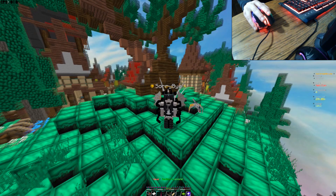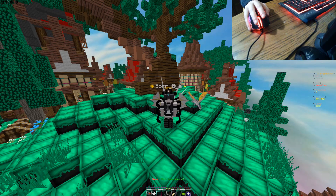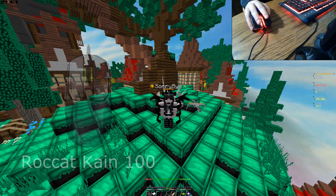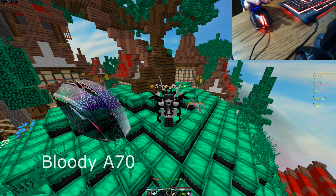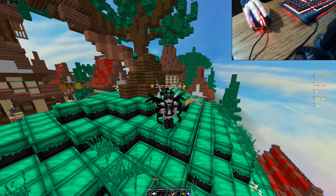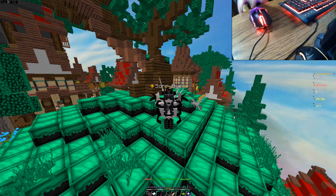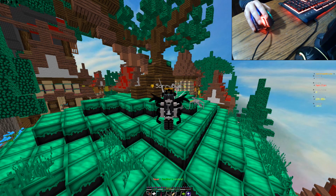Ostatnią rzeczą jest wybór myszki. Myszki dostępne teraz, które są dobre do Reduce'a, to Rocket Cane 100 i oczywiście całe rodziny: 110, 200, 220 i tak dalej. Cała rodzina Cane'ów jest dobra do Reduce'a i ogólnie do drag klikania. Do tego jest też Bloody A70. Jeśli jesteście początkujący, nie polecam Bloody A70, bo jest trochę cięższa do draga. Polecam sobie kupić Cane'a 100 — kosztuje teraz około 170 złotych i na nim łatwiej się tego nauczyć.